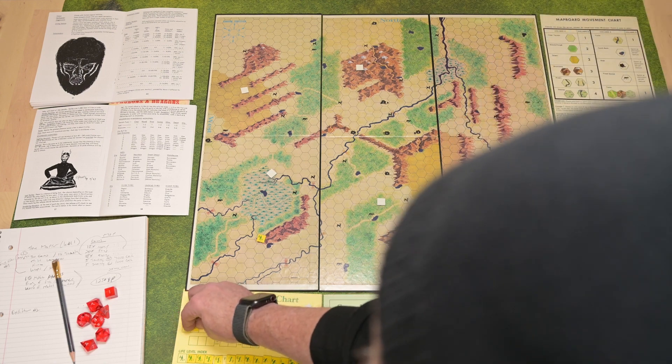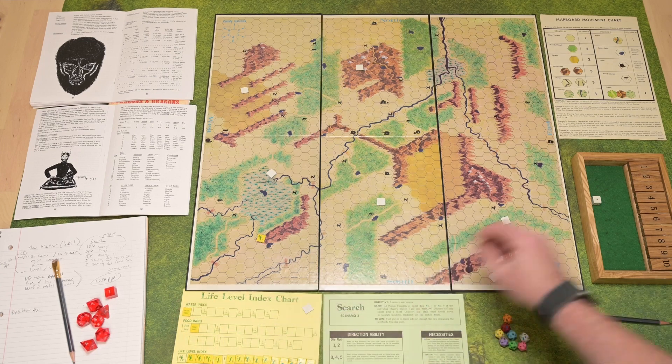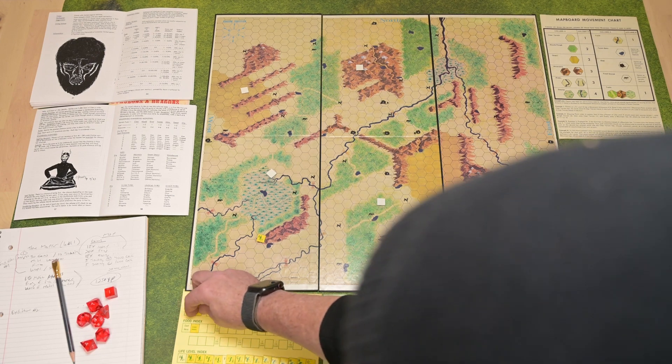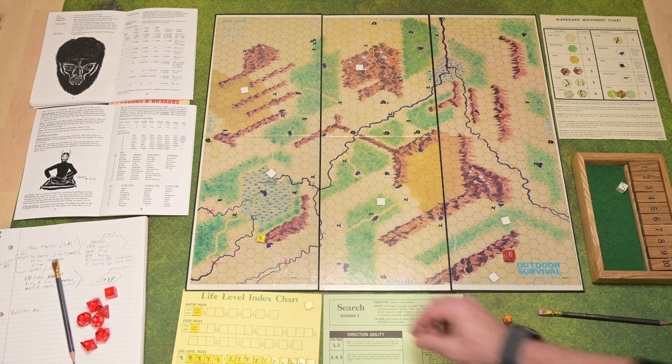I didn't get any food, obviously, and I'm going to roll a d6 to see if we got water, because I didn't end on a water hex or go through one. I did not — so that resource drops down. I did pick up a map though, just a regular one.